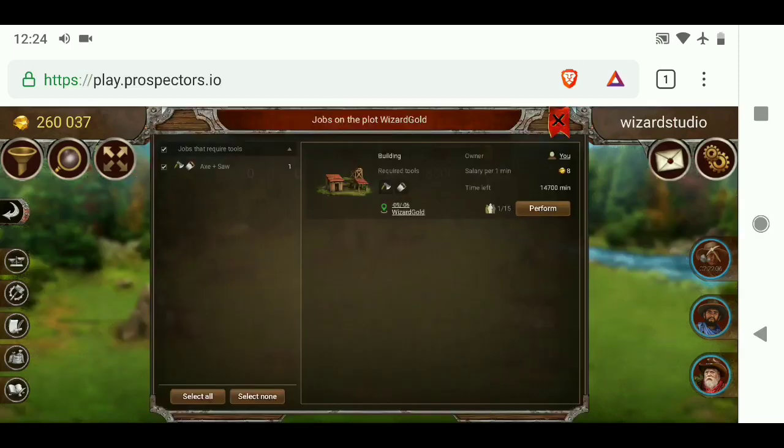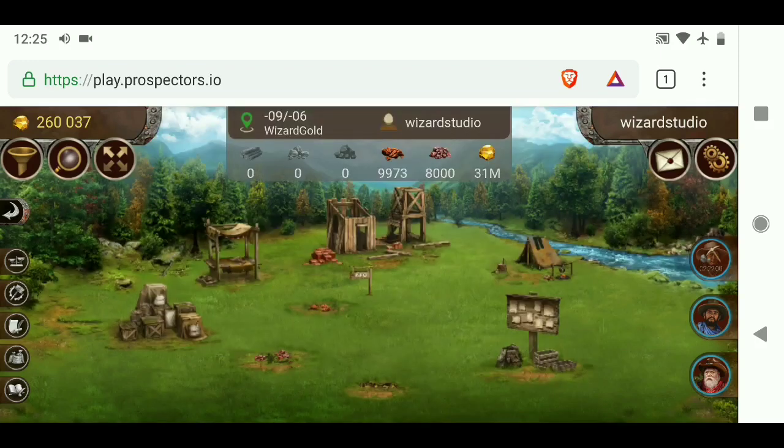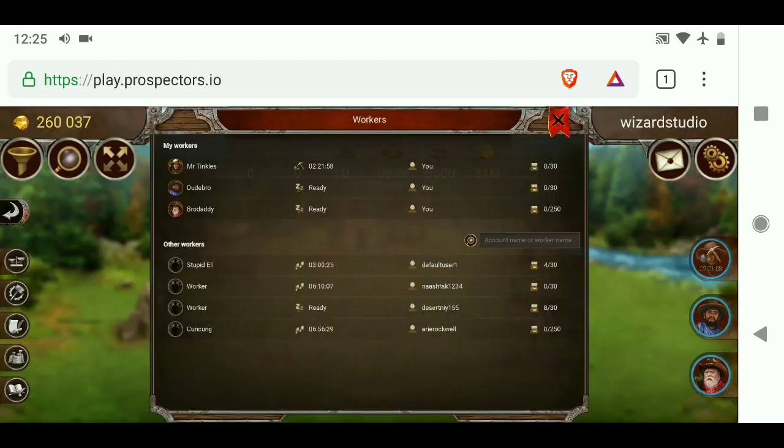Here is the job board. You can see I have listed that job, and up to 15 people can work it at once. Up here at the tent, it's showing who's here — my three workers at the top, and then a couple of workers who are just hanging out from working here earlier, and one or two people who are actually on their way over now that I've listed the job.